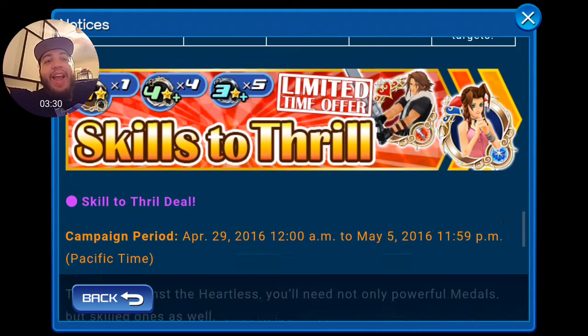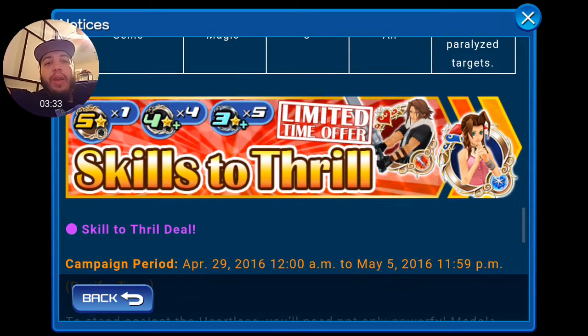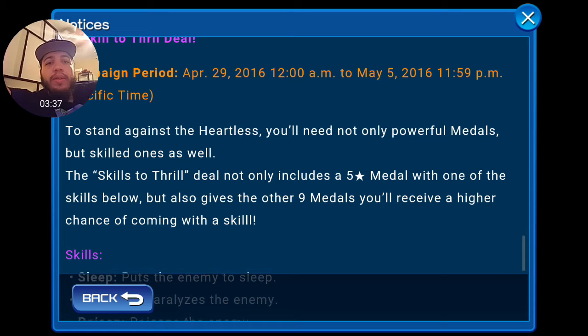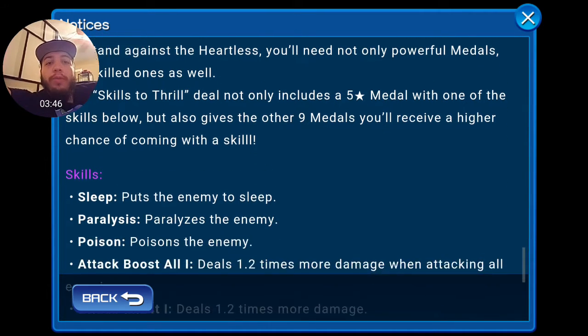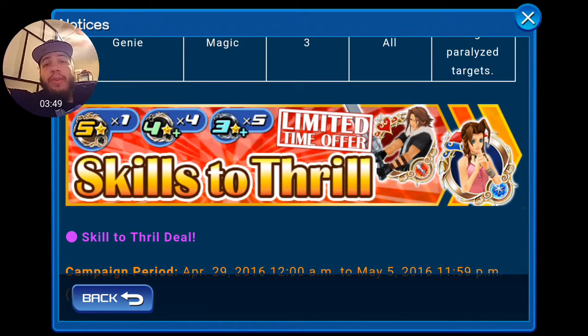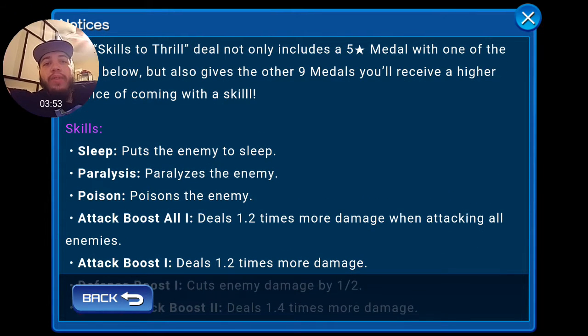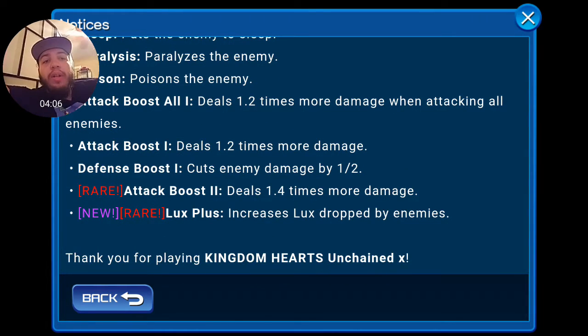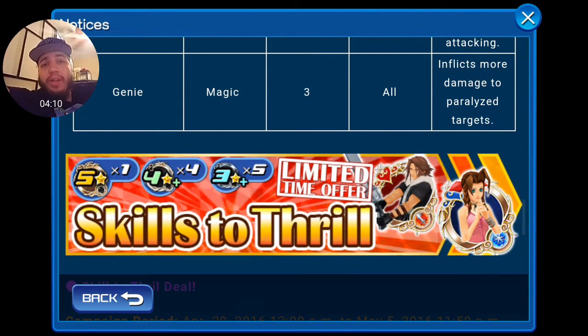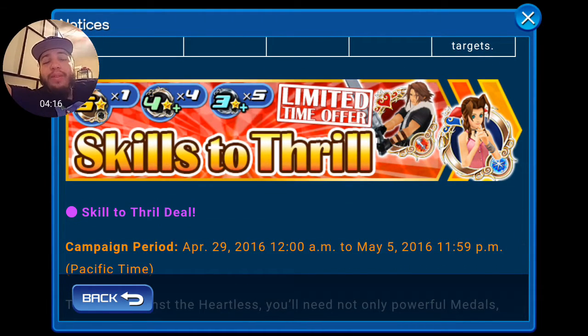There's also a new 'Skills to Thrill' campaign — stand against the Heartless for new powerful medals. Not only do you guarantee a 5-star medal, but you also guarantee one of the following skills: Sleep, Paralyze, Poison, Attack Boost, Defense Boost, Attack Boost x2, or the brand new Lux Plus which increases lux drop rate from enemies. That's pretty cool — it gives more incentive to get the 3,000 deal, though I'm looking at another deal.